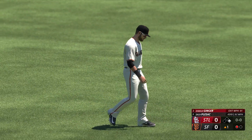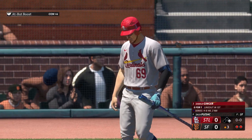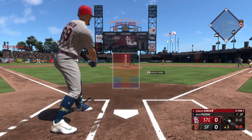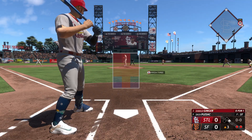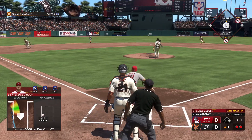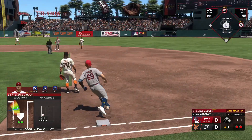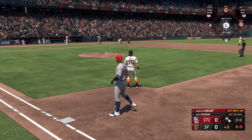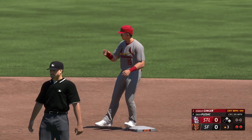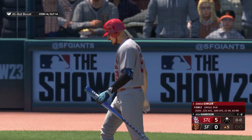Top of the third, no score yet, two outs and a runner on first, standing in for the second time today - had that line out in my first at-bat. Plesac still on the mound. Sent it into center field - base hit, single to center! Now runners on first and second with two away in the top of the third, and the score has become five to nothing.